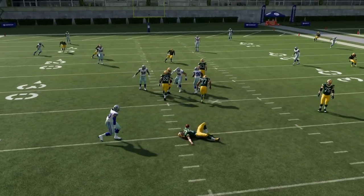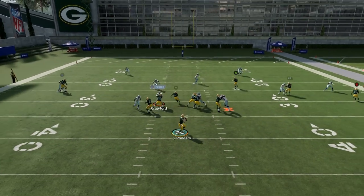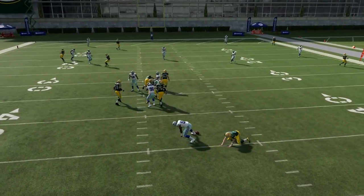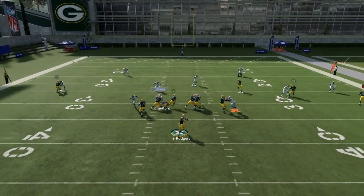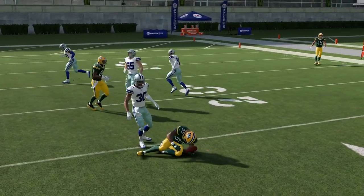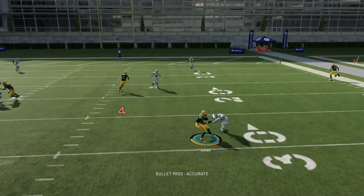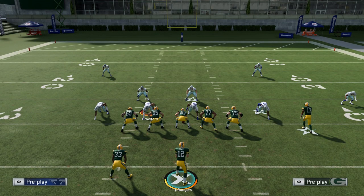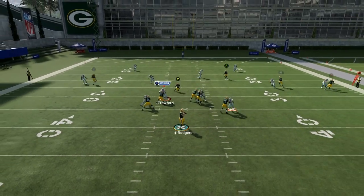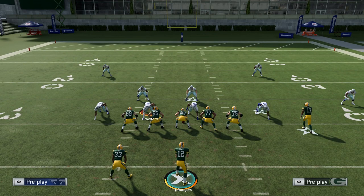Look at DeMarcus Lawrence here — look how quick he came because I'm waiting for that post route to get open deep, which needs about four seconds. What's even worse is once a guy of Lawrence's caliber gets a couple sacks on you, he gets in the zone and will just instantly blow off blockers pretty much every single time. I'm trying to hit this route and simply can't. You need to take your check downs — here I'm taking my check down, I got four to five yards, and I can live to see another down. I have to do this to get DeMarcus Lawrence out of the zone.